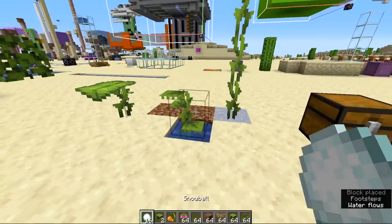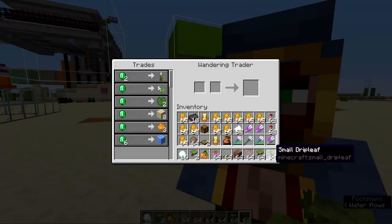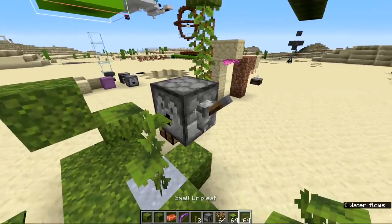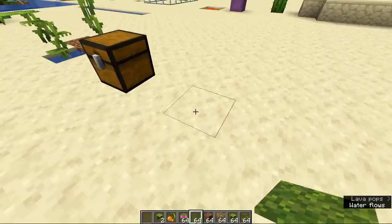If you hit the top of the big drip leaf with a projectile, it will break off and drop the item. The small ones and stems are not affected. There's also a chance that a wandering trader will sell the small drip leaf, which means we could get it in a skyblock world. You can automatically bone meal the small drip leaf by using a dispenser with bone meal.